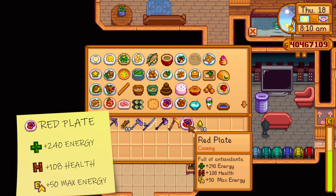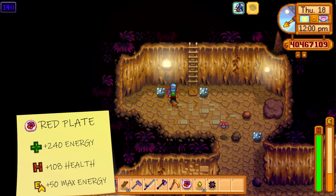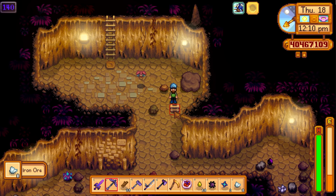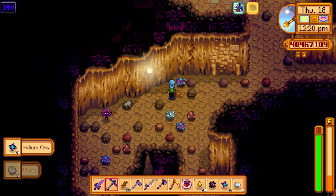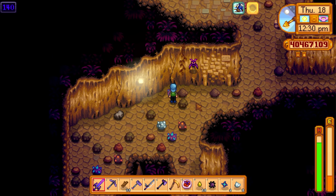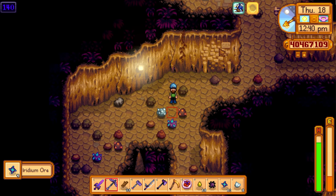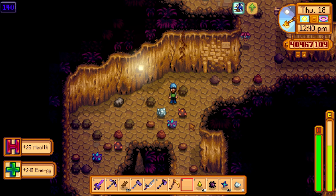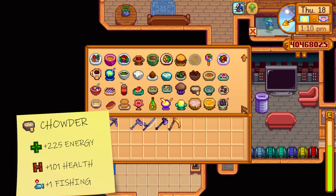Let's talk about the red plate — cabbage and radish — which means you won't get your hands on this until year two. But it gives 240 energy, 108 health, and more importantly look at the max energy plus 50 — that's absolutely huge. That will surge your energy right up meaning you can mine, cut down trees or fish for days without having to take any foods to replenish your energy. You do need a year two cabbage since Pierre doesn't give you those in year one, and it's unlikely you'll find seeds from the traveling cart.